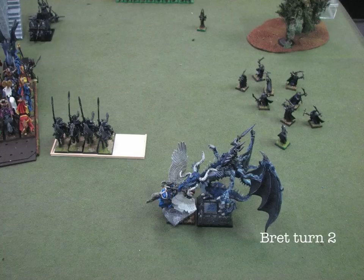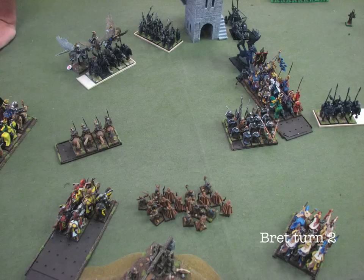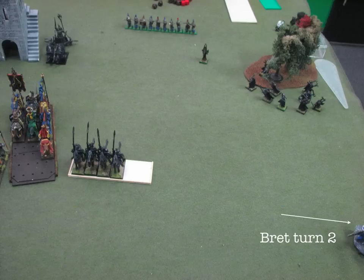My turn two: I finally get the charge with my General — I've been looking forward to it. Two well-painted models facing each other; I thought that looked pretty cool. I decided to ignore his Dark Riders and charged my Knights of the Realm into his Hydra to take that thing out as quickly as I can. On the left, I charged my Pegasus Knights into the Dark Riders' rear, thinking I'd easily beat them in combat. My Fast Cav and Knights Errant both rallied. Overall, I'm pretty happy with how things are going.